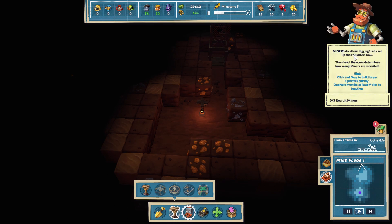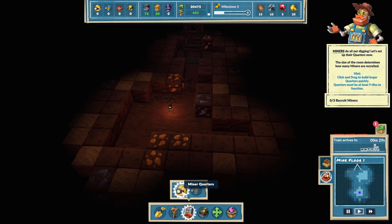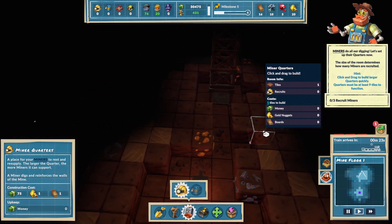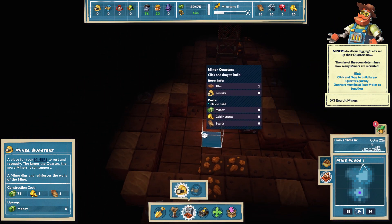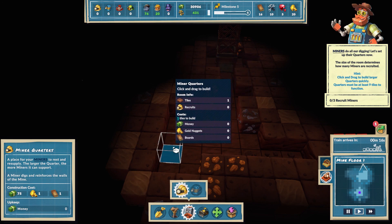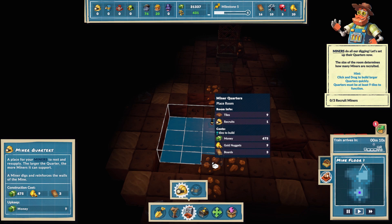Miners do all the digging - let's set up some quarters. The size of the room determines how many miners are recruited. Click and dig to build larger quarters quickly - quarters must be at least nine tiles to function. Miners quarters - so we need nine tiles. One, two, three, four, five, six, seven, eight - can we go a bit like this?